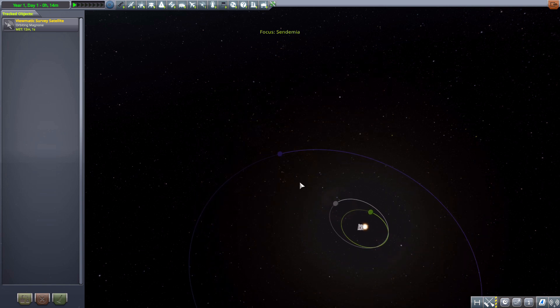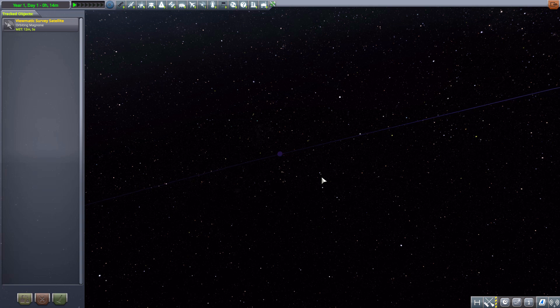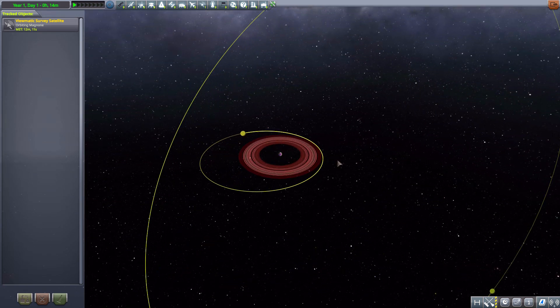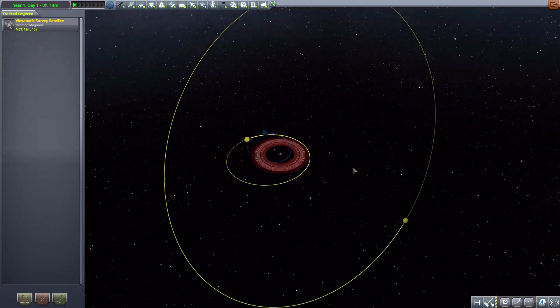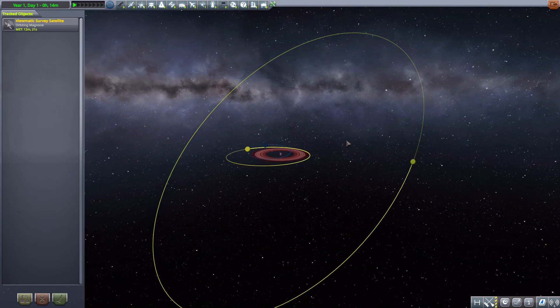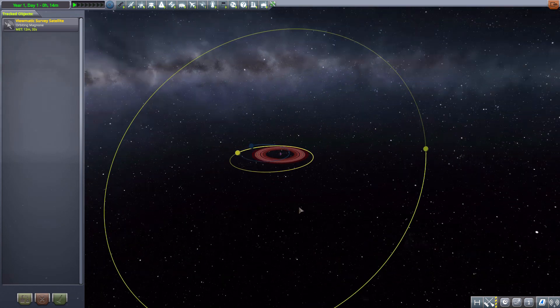That interesting inclination also seems to carry over to the various moons of this system. As you can see here, we have our lovely little planet in the middle, and three different moons at various awkward orbits in a variety of different inclinations. There is nothing normal about this little system, and it's great. It will, of course, make it more difficult to get to and explore, but that's where the challenge and fun is in the whole thing.